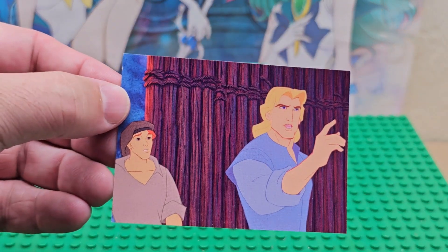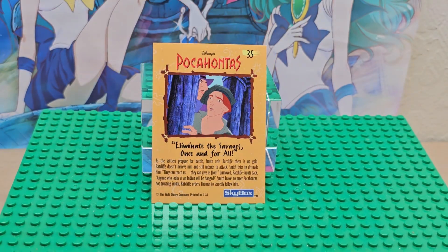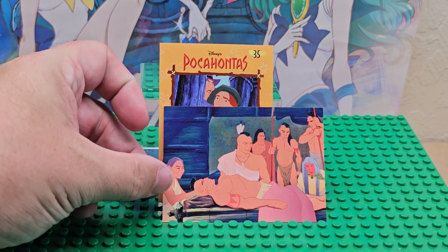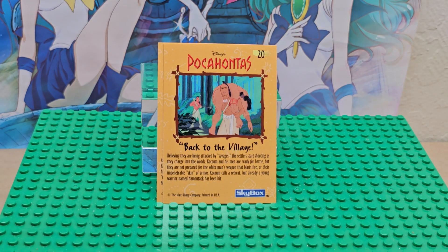Here's the first card we got. The point of these card openings is to showcase to you what Pocahontas cards look like, if you haven't seen them before. This is card 35. If you have seen them or if you're missing some, let us know in the comments below which ones you're missing.